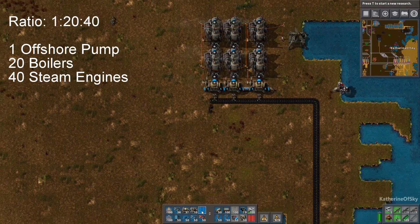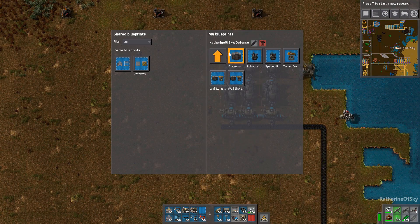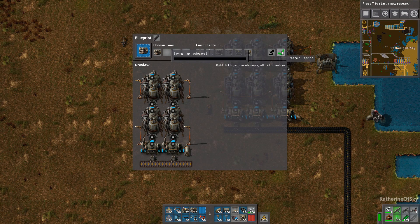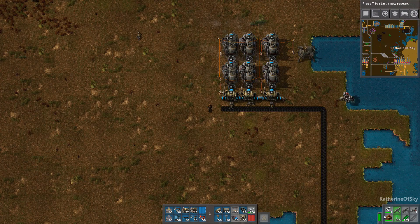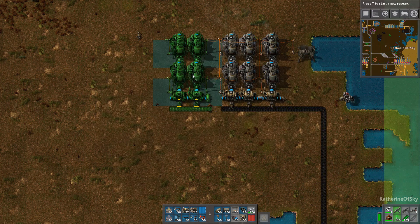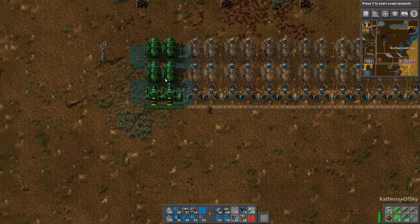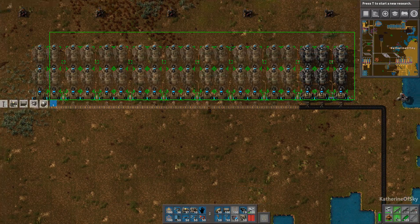The easiest way to do this is to use the new blueprint functionality. Press B and you can grab a new blueprint — it'll come in your hand and you just drag it over the area you want to copy, which is going to be this area, and you can plop it down. If you have mods, early game robots will put it down for you. If not, it's just a handy guide for when you want to do it yourself.